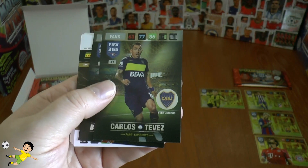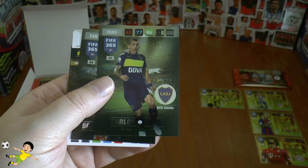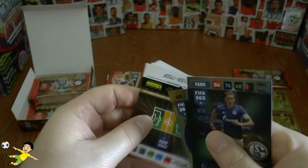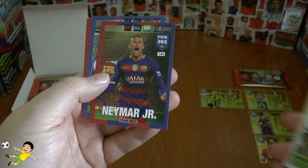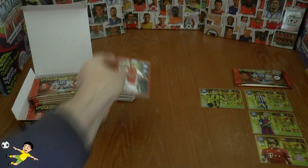Carlitos — there he is — Carlos Tevez, now playing the rest of his career out at his hometown club Boca Juniors. Howardes fans' favourite for Schalke centre-back. Then we've got Mesut Ozil, Paolo Victor, Isco, Neymar Jr, Farman and Gudelch of Ajax.